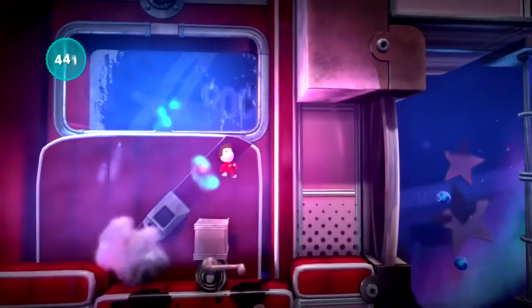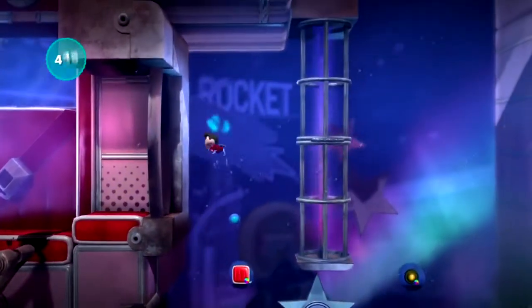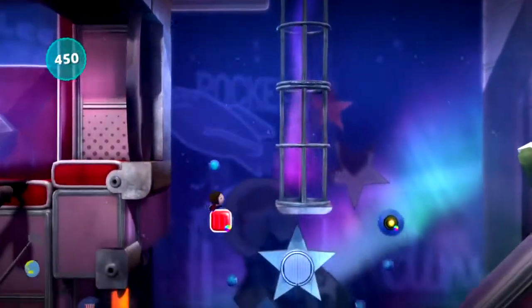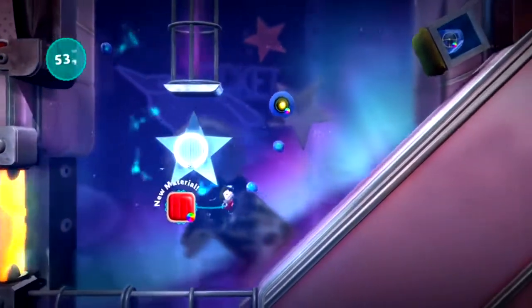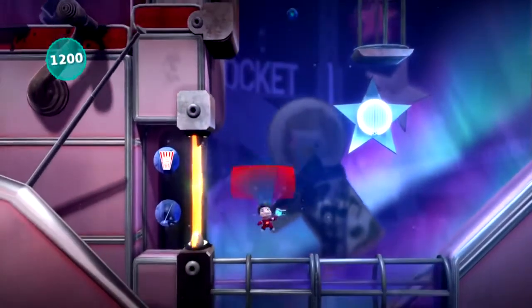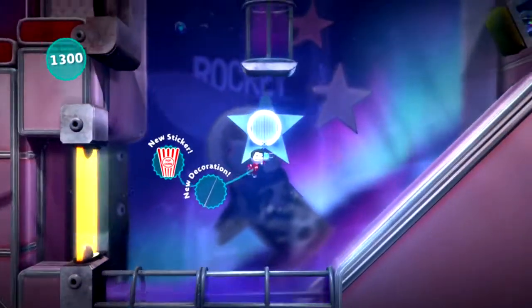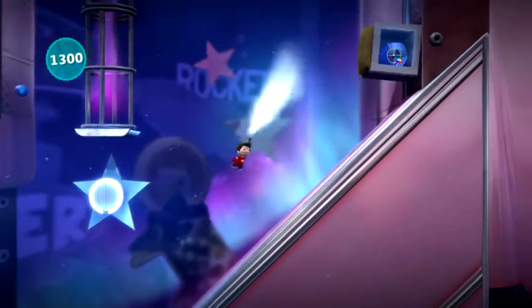Alright, we need to get these guys here. It reminds me a little bit of Planet One, how you had to bounce on the characters to kill them. But now you use the Paintonator and stuff. Can we grab those? Yeah, we can! Look at that - I'm using my brain, for once.